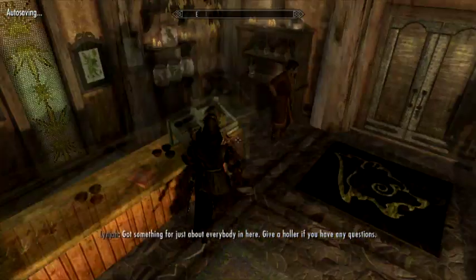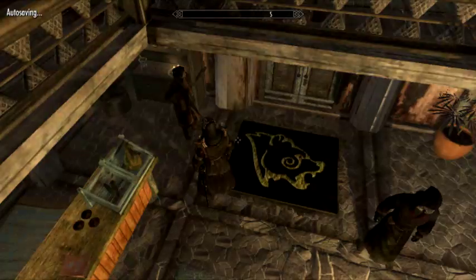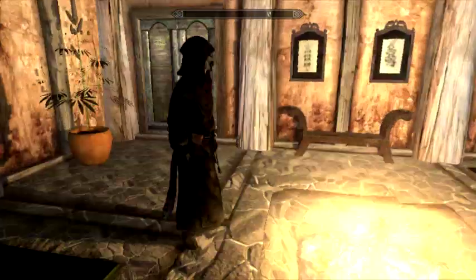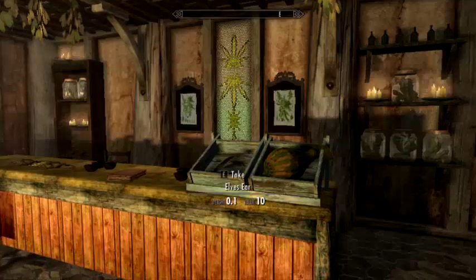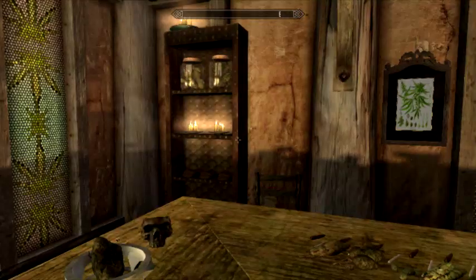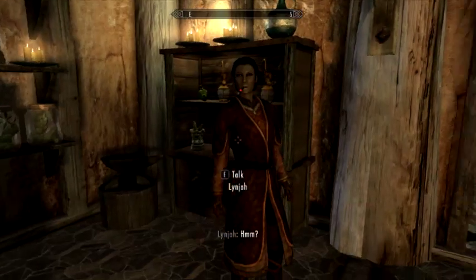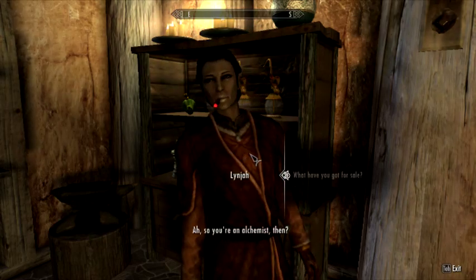Alright, we're now back and you'll see this place. Let me just change the camera. There we go. It's pretty much like the alchemy shop in Whiterun, just that this one's got Marmar in it. Let's find out what she's got to sell, because I know there's something good here.